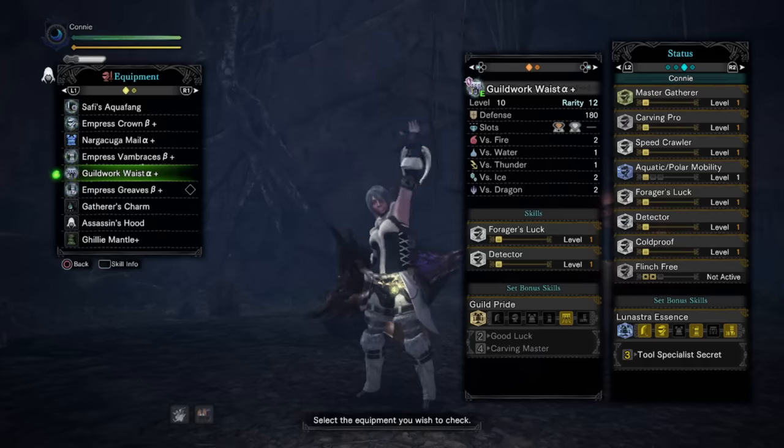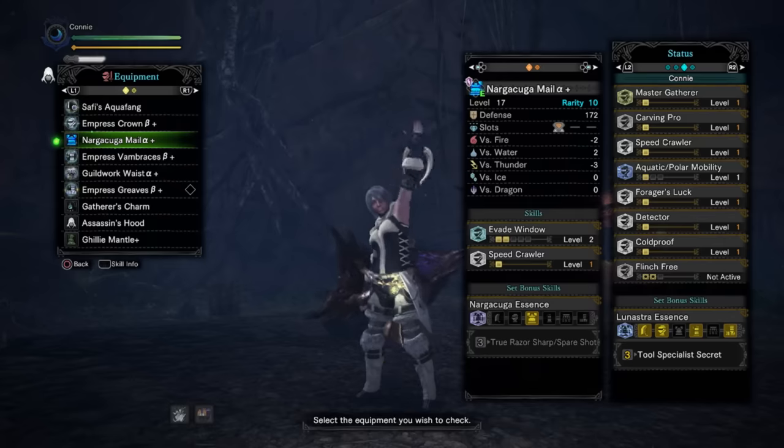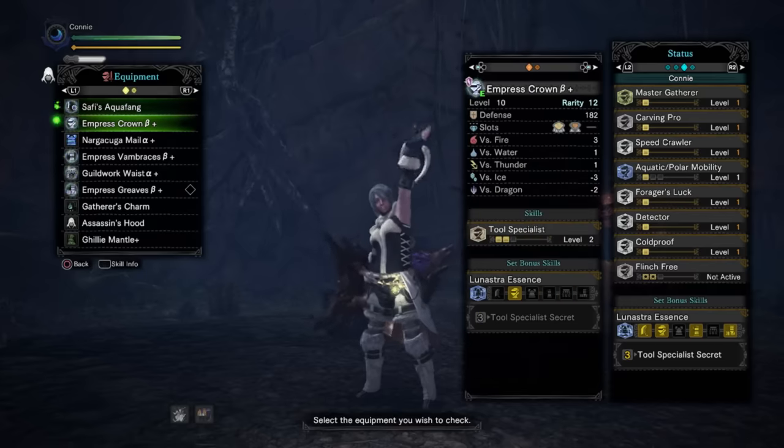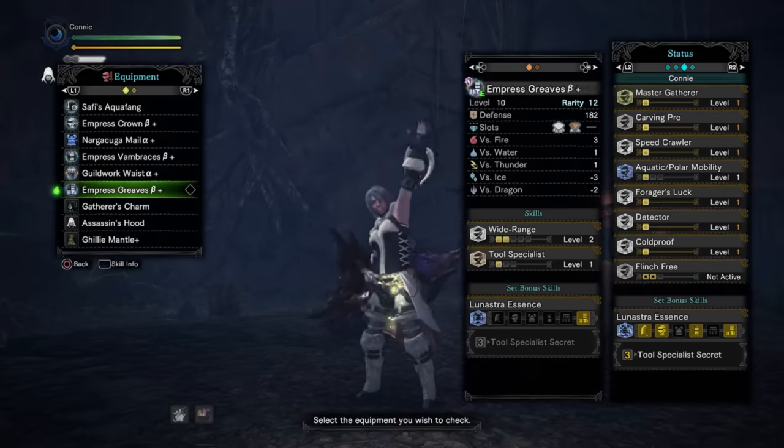Aquatic Mobility is quite nice for the tundra and for the little water area in the coral reef. Speedcrawler makes basically no difference but I have it anyway. You can sort out the Naga male piece for a much better armor piece — it's very easy to make this set. If you have a Safi weapon, get Lunastra Essence on it if you're willing to, but you don't really have to. Just get those most important skills.